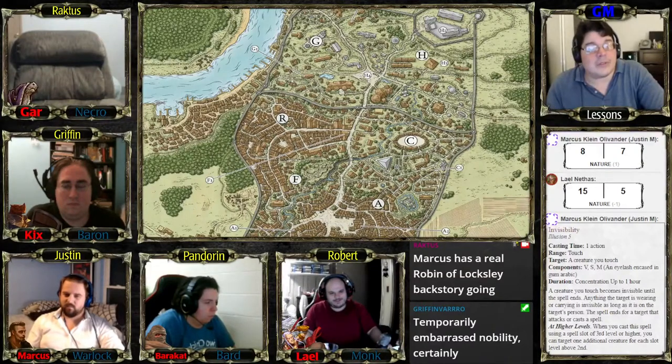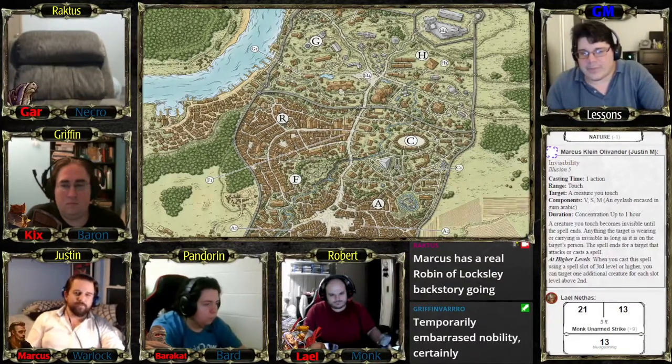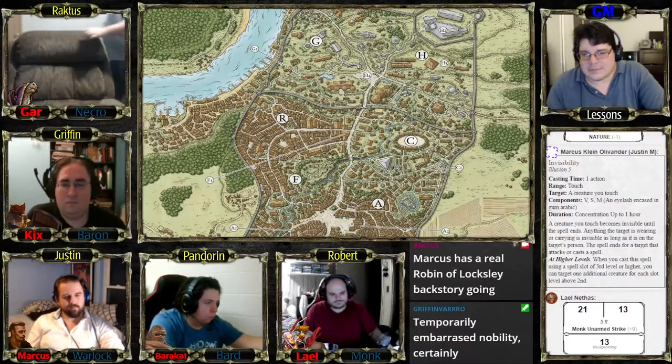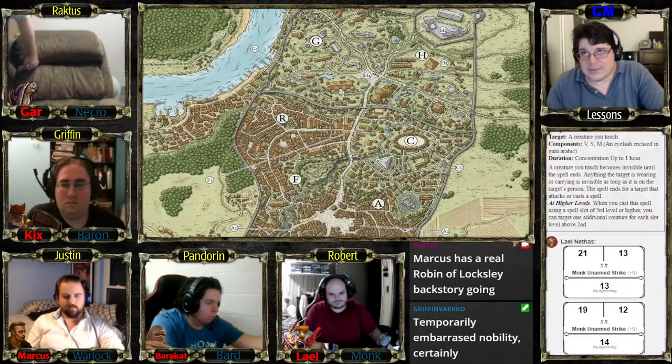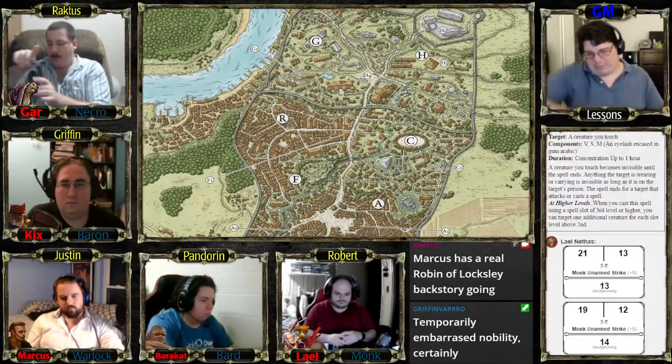Leo deals 13 points of damage to the cellar door with a regular punch. It's breaking but the doors are pretty solid. He becomes visible in the process. The GM notes the system now handles that automatically. Leo gives it another whack.